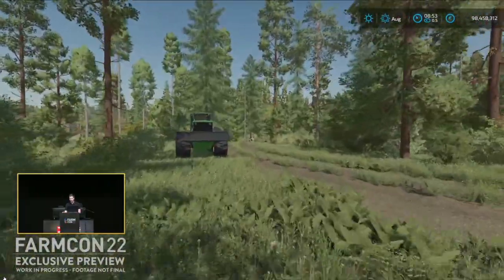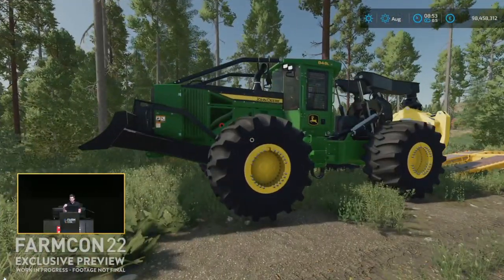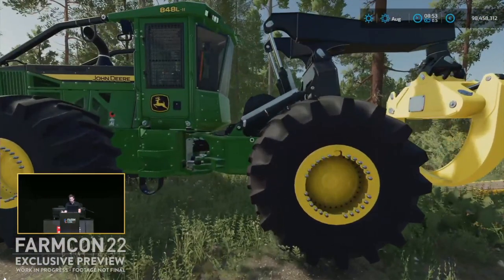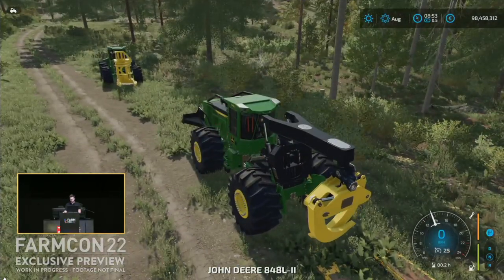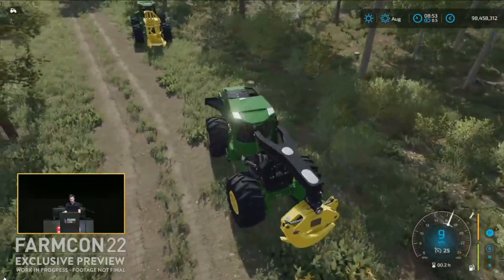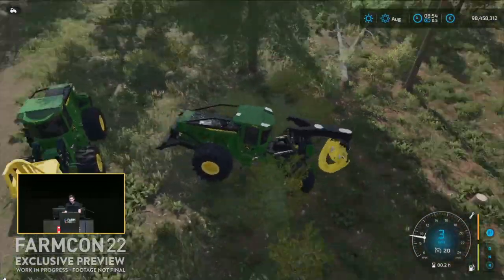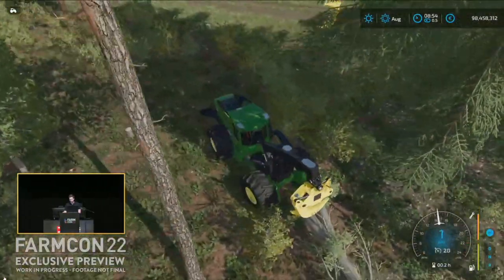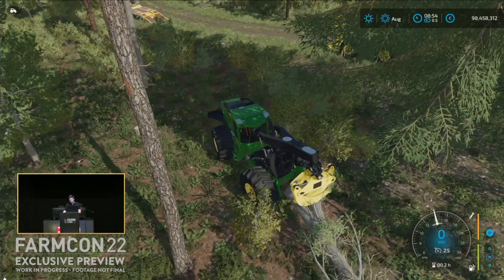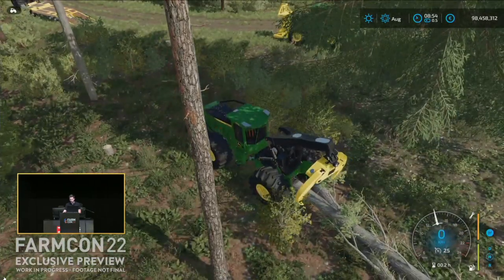Now they'll show how to actually drag trees from the forest. This is a skidder by John Deere — the John Deere 848 skidder — usually used to drag long trunks. A skidder is not new to the game; it has been in previous versions. But with the old logging physics, they never really worked that well — you'd drag a tree halfway to where you wanted to go and the tree would just kind of escape.